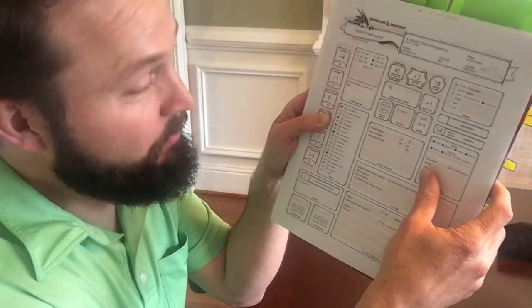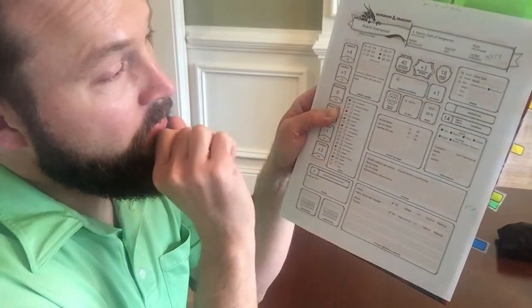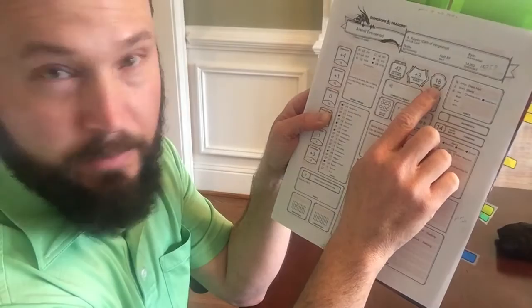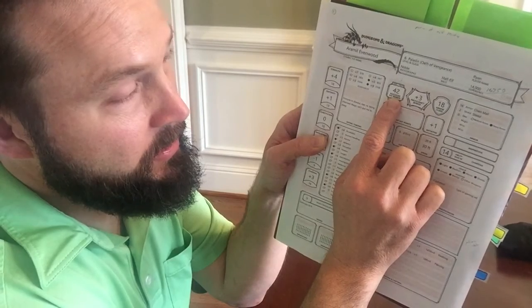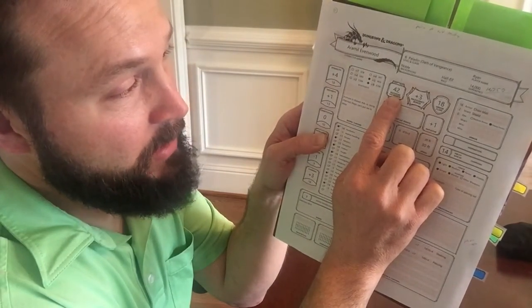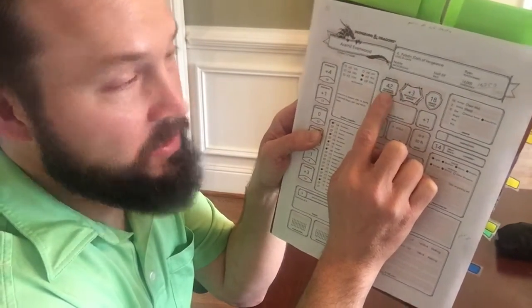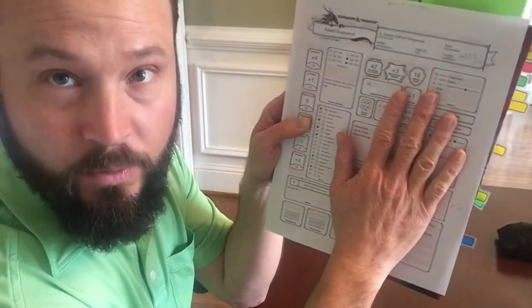There's a lot in there to unpack, so hopefully that's helpful. We're moving across the sheet — this is video three, and in video four we're going to continue to fill out the sheet. We'll talk more in detail about armor class, and then we'll talk about hit points. It's a little bit confusing for folks just trying to figure out how to get started — you don't want too many, you don't want too few. Part of what makes the game fun is how long you have, how much damage you can take before you go down. So in the next video we're going to talk about hit points and armor class.